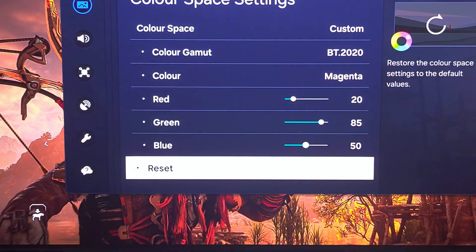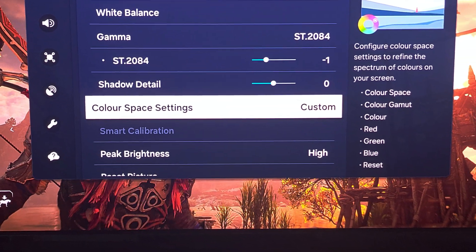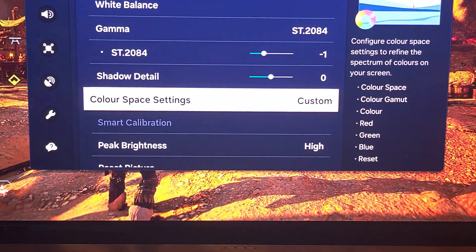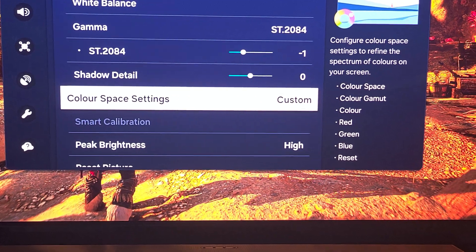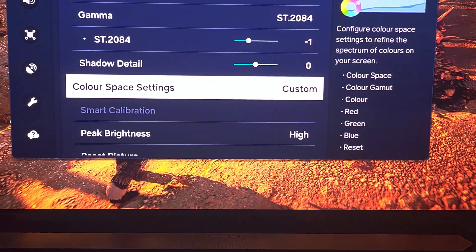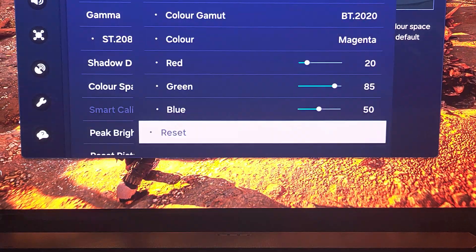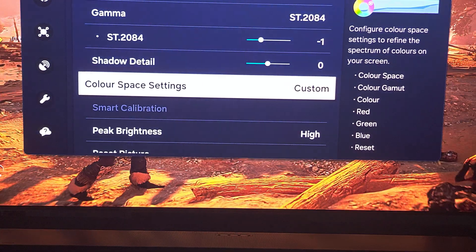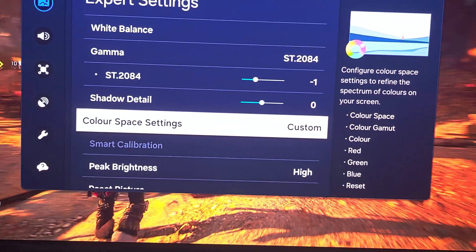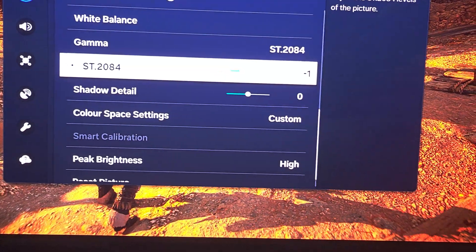If you copy these settings you should have a very similar image quality to what I have — this is basically a professional level calibration. If it doesn't work for you, you can just click reset and you'll get back to your previous settings, so you can't ruin your display.